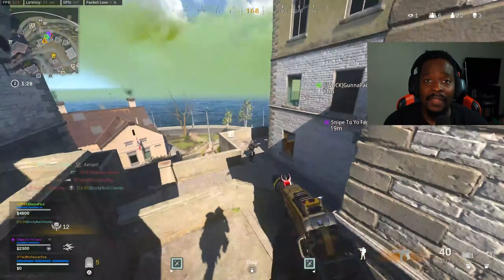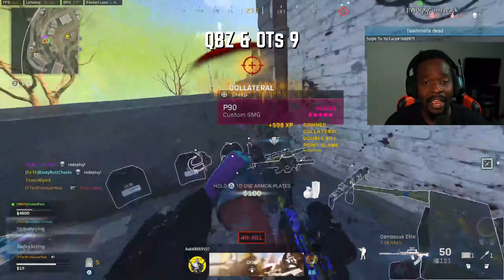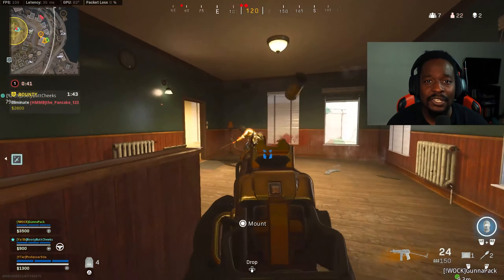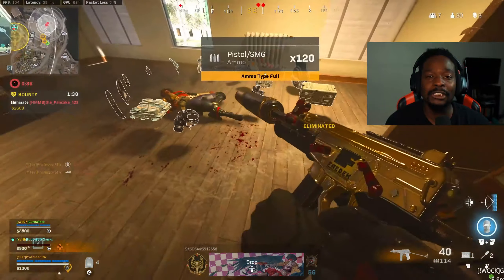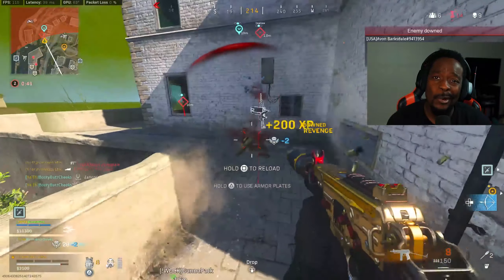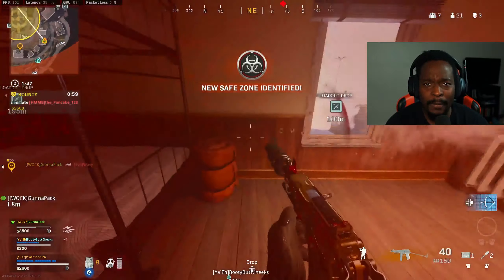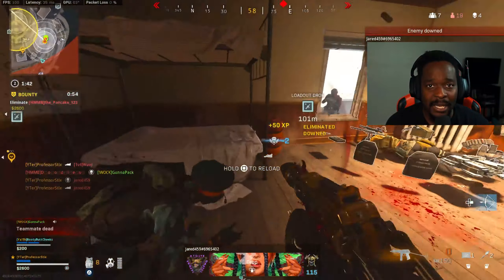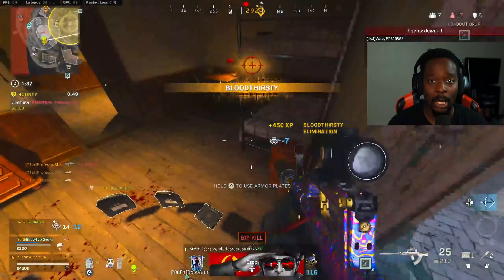Coming in at number three, we've got the QBZ. Now the QBZ is a very fun weapon to use. I consider it to be a close to mid-range AR. If you can control that recoil, you can definitely use it at long range. The QBZ has amazing movement, so if you're looking to run around the map and take on multiple teams going for high kill games, the QBZ is definitely one you want to look at. The recoil is a little bit weird, but if you can handle it, it is definitely a melter. You want to aim for the chest and hit at least one headshot to bring that TTK down into the mid-600s. Pair that with the OTS-9 and you have a solid loadout.